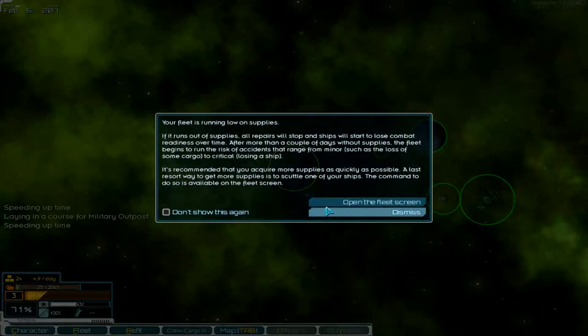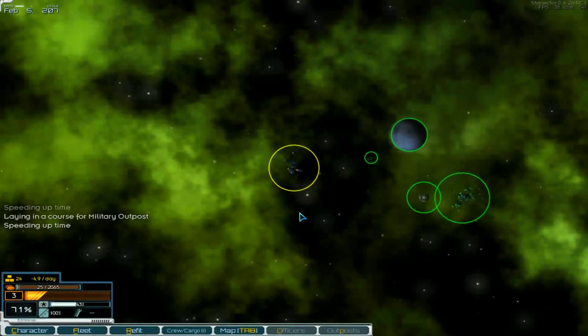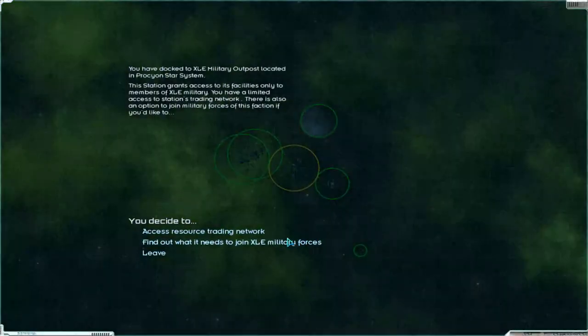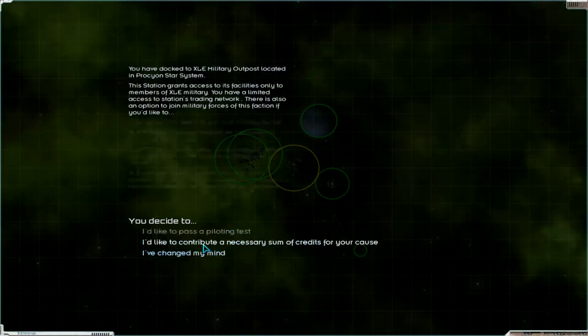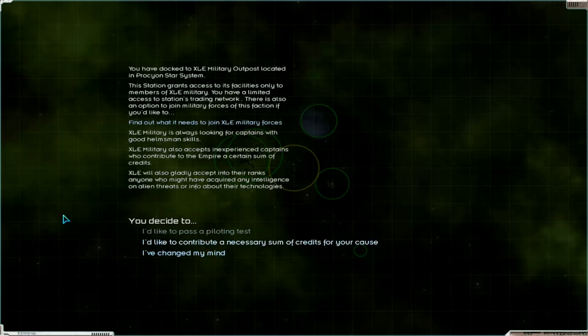There's the outpost. Low supplies — no problem. We go to the station and get resources. Access resource training. Find out what needs to join XLE military forces. If we join that, we get more trading.